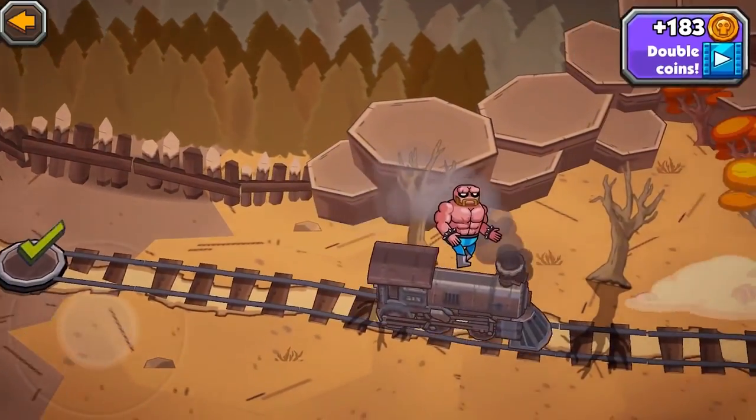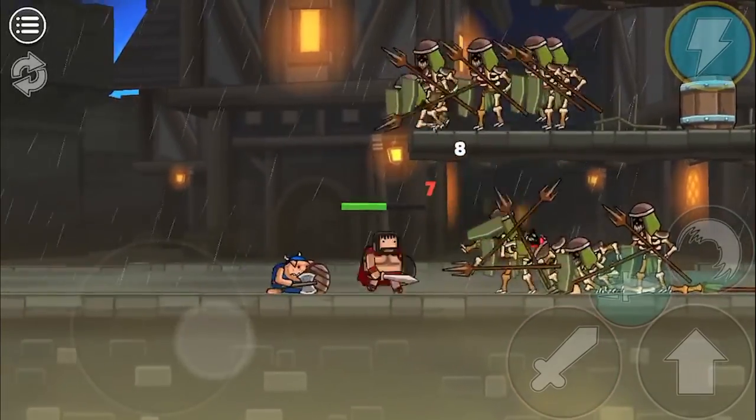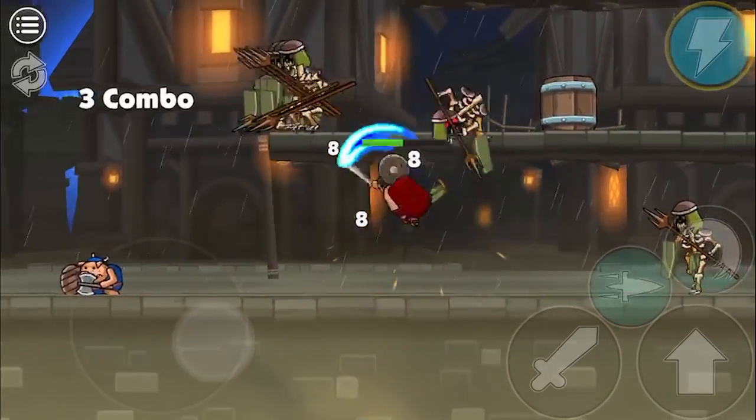Once you've picked your character, you stomp out into the campaign. This isn't a one-time thing — you can play any level you've unlocked with any of the other characters you've got. Don't like the warrior? Then just try something else.